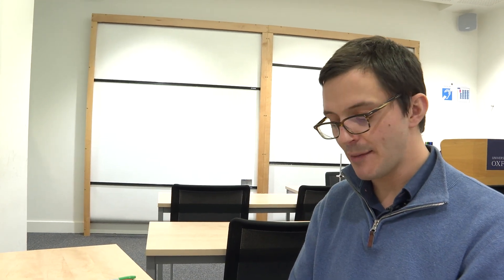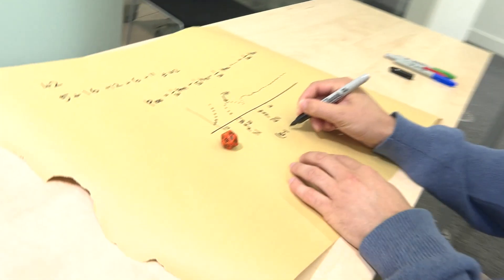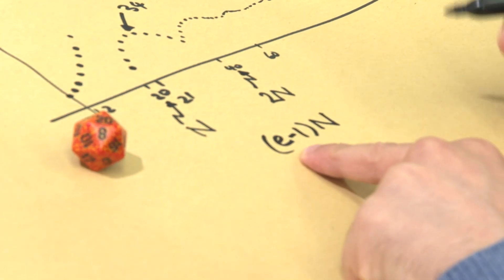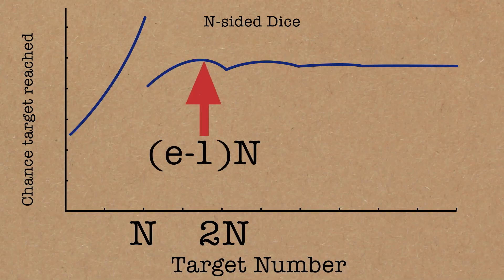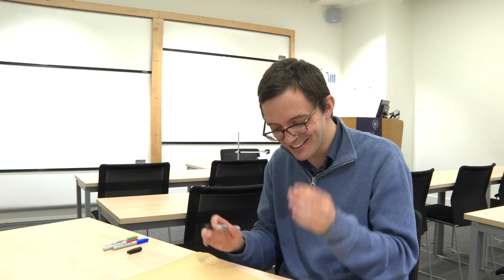The answer in general, to leading order, is that the peak happens at (e minus 1) times n, where e is the number 2.718... — the base of natural logarithms. So subtract one from e and multiply by n. This is a rule of thumb for where that maximum lies for very large n, which does give you about 34 for the dragon in our original problem. Maybe it's weird that that's not a whole number — e is irrational, so this is never a whole number no matter how big the die is. But this gives a good approximation to where the maximum of the function is.